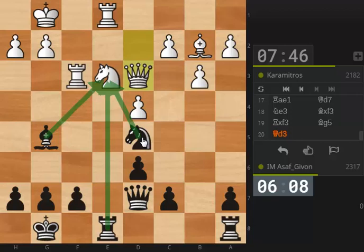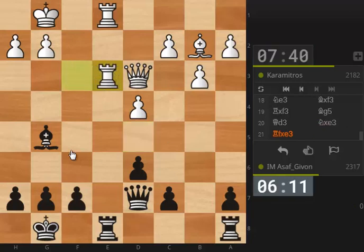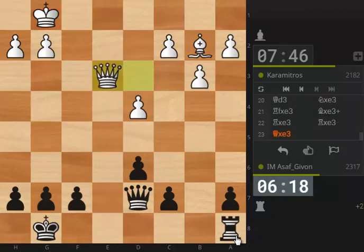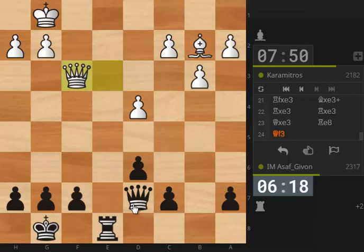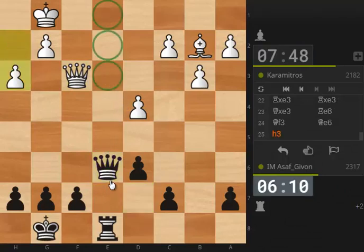Let's just grab it before it runs away. I believe white should be dead lost right now — this is a very easy position for black to win. It's not only that I have the exchange up, also this is in general a very good position for rooks because it has a lot of open files to operate on. Now let's try to exchange the queens and make my job as easy as possible.